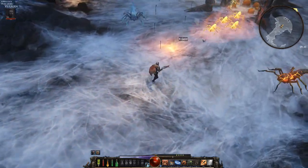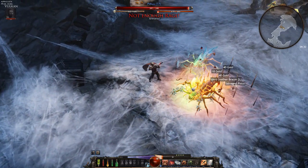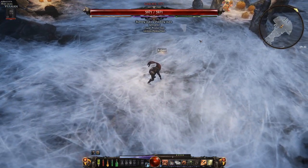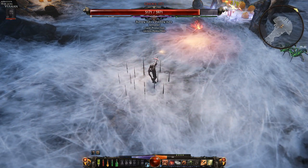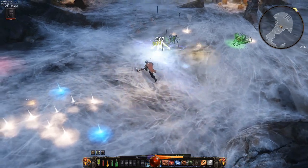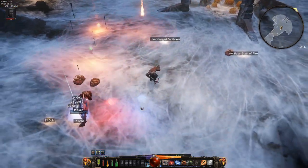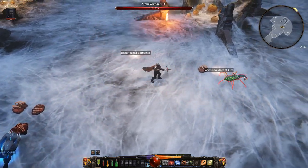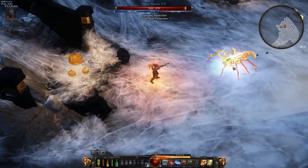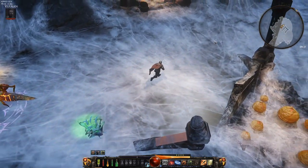We found the boss — it's a ghoul. Ghouls are nasty because they burrow, so you almost have to lay two traps. You have to lead him into traps. He had lightning protection so I was doing significantly less damage there.